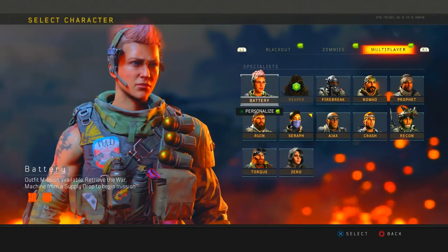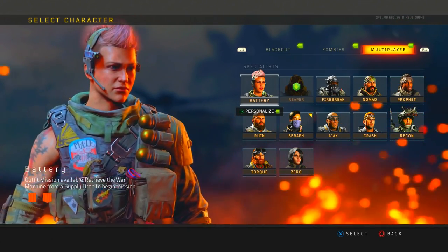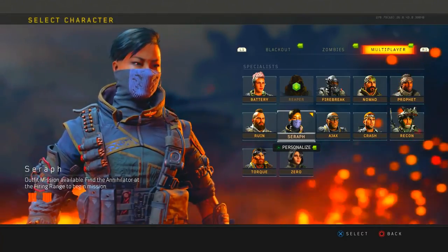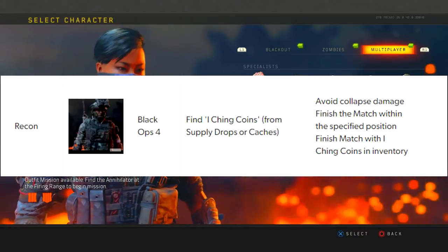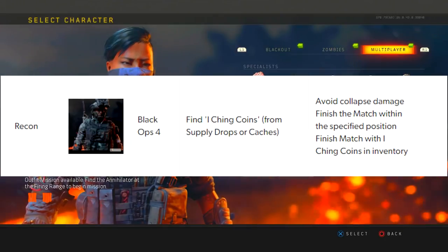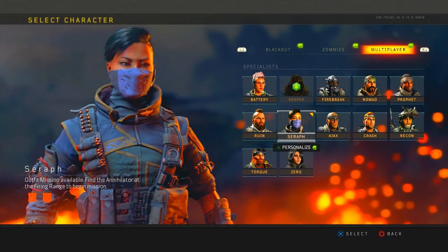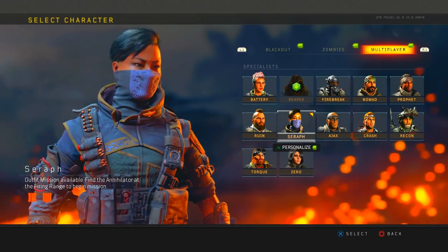For Serif — this girl right here — I have her unlocked. It says: find the Annihilator pistol spawns in the firing range, then kill a couple enemies with the Annihilator, and finish a match with the Annihilator inside your inventory to get the Serif Numbers outfit. I'll have these one by one on screen for you.